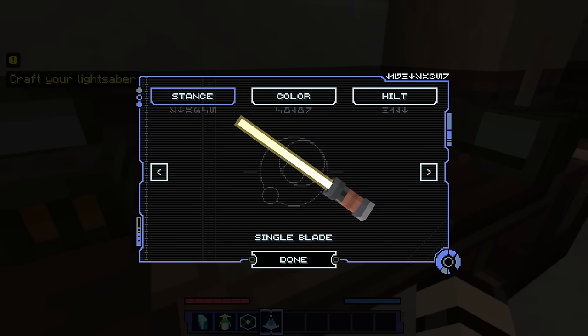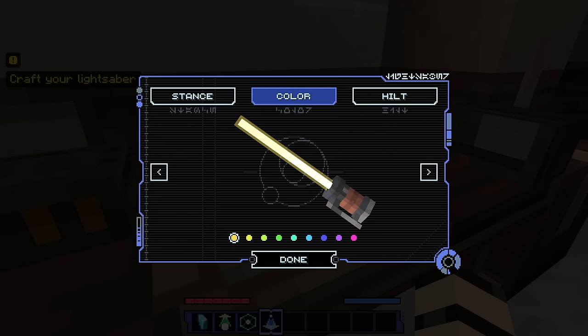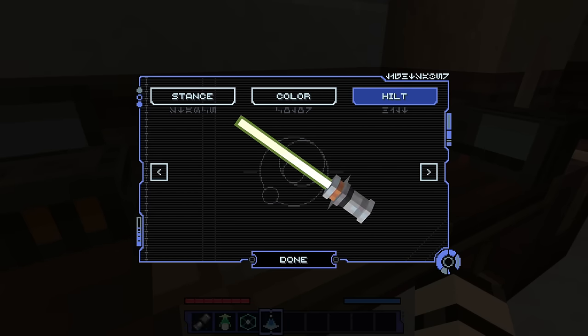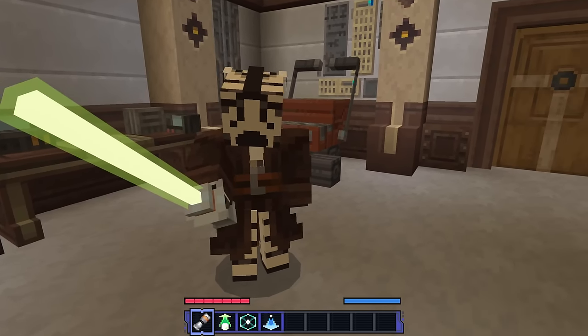I get to customize my lightsaber! First, the stance — we could do single-bladed, double-bladed, dual blades. I think we'll go single just to keep it classic. Green has always been my favorite color. For the hilt, there are a couple of different options — hard to decide with so many choices. I'll go with this one — more of a classic lightsaber. We have crafted our lightsaber! So cool — this is awesome!